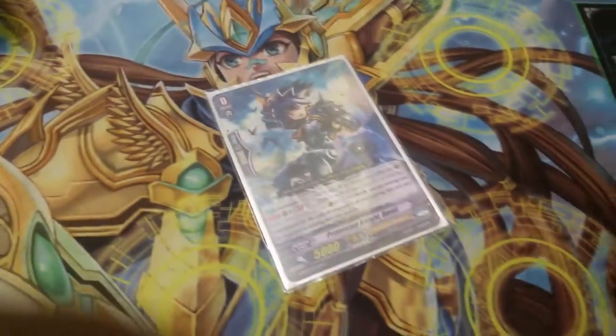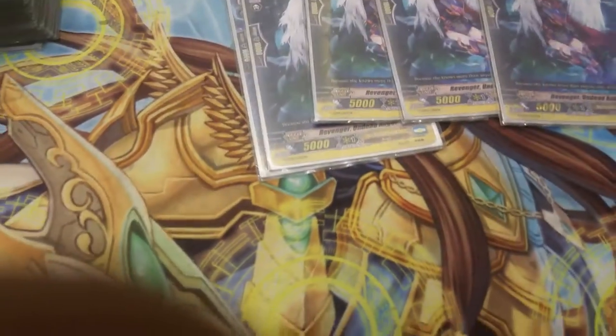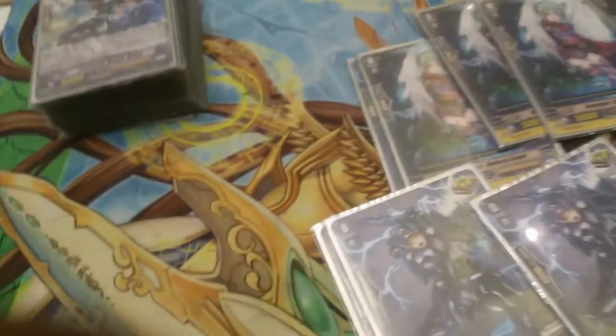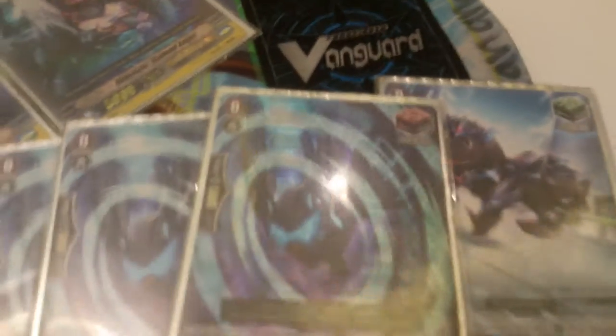For grade zero and extra grade zero, I run one Promising Knight David because I do a lot of retiring in this deck. For trigger lineup I run nine crits, four heals, and three draws — Hollow.